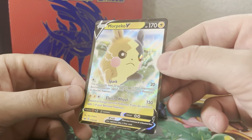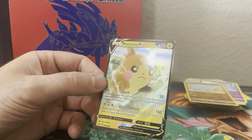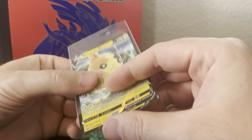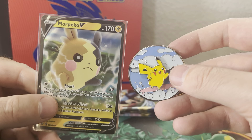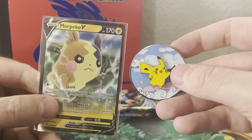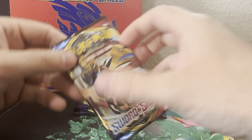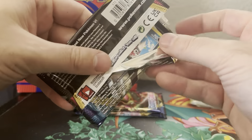Morpeko! Does anyone think that Morpeko is not a Pikachu ripoff? There's no way he can't be — I mean, he's also Lightning type. To compare, they are pretty much the exact same. I don't know the lore behind Morpeko. Maybe it's just me. I don't know. Probably not, though.